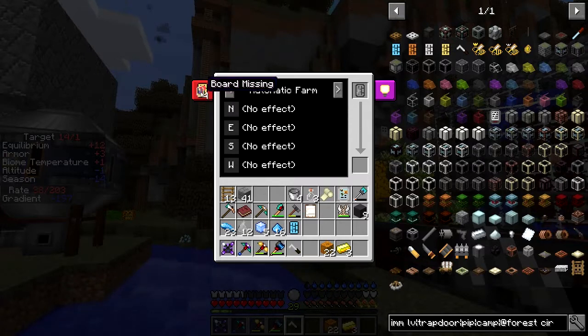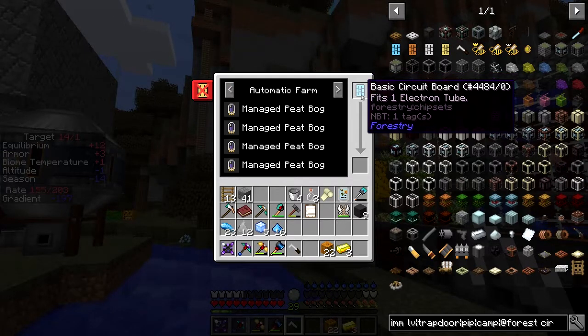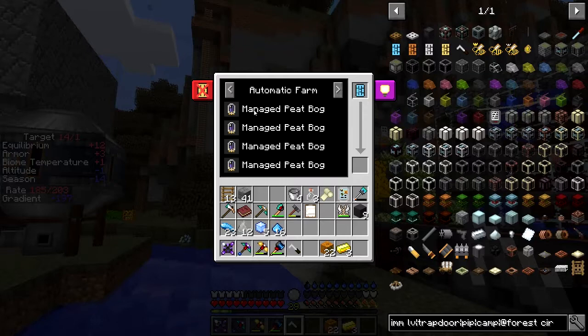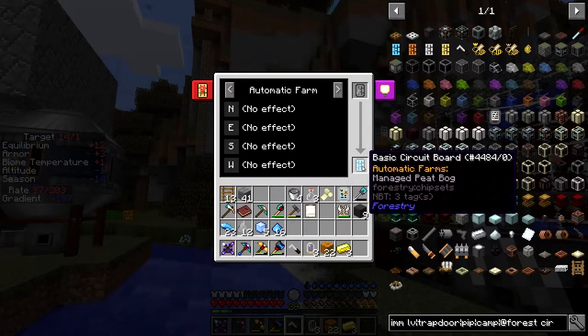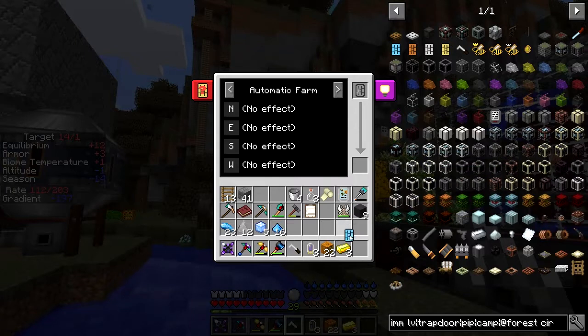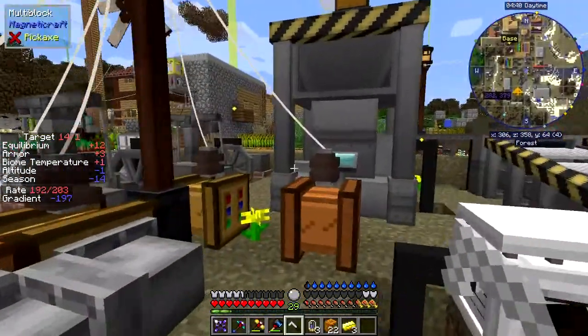So what we do now is we take the soldering iron here and right-click it. So we basically put this tube in — we need to get to the right one. So we need automatic farm, I think. I'll put that in second — we'll put in the tubes first. Missing board? Yes, I need the board, but I need to put in a tube. Manage peat bog. I don't know whether that works — we'll just try and see what happens. No layouts found. Yeah, that just does manage peat bog. I might need to do it the other way around.